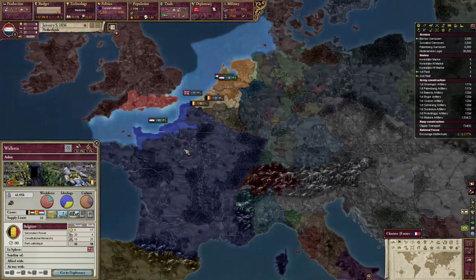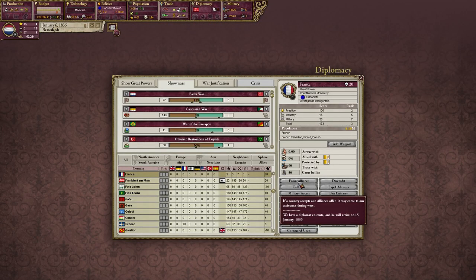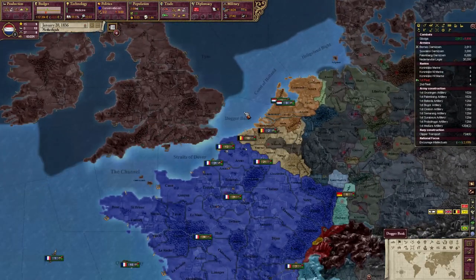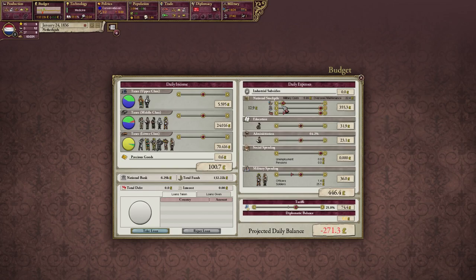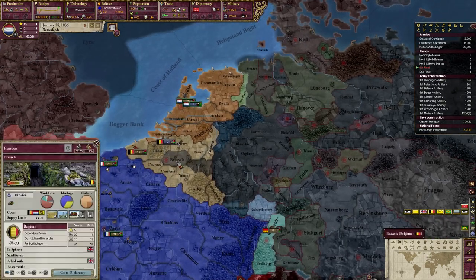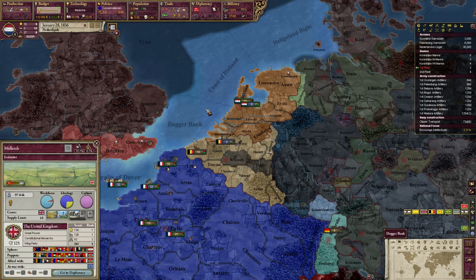The general strategy is to ally Prussia and have them beat up Belgium and Britain for you, but we're not gonna do that because there's an event that hands over these two provinces to Prussia. I don't actually mind the way my country looks without these provinces, but out of principle I don't like that idea.